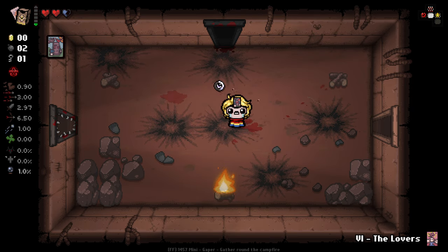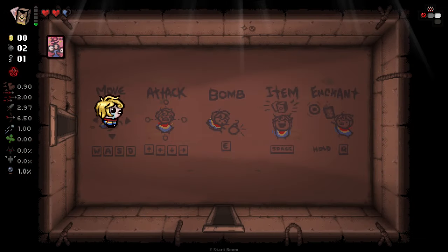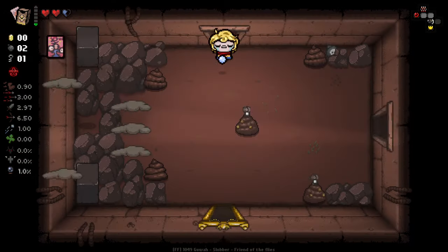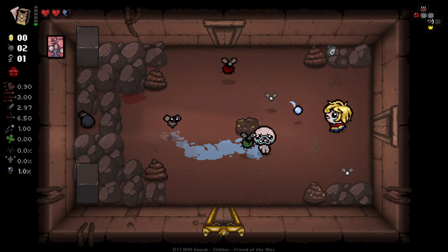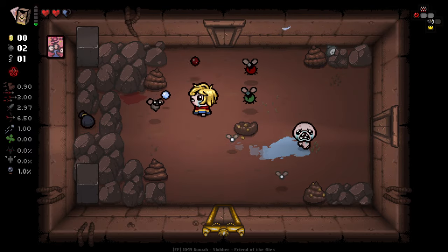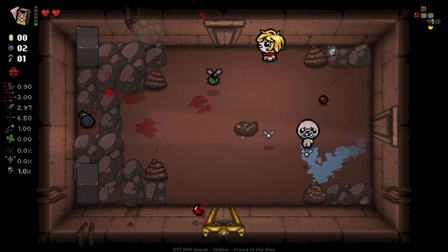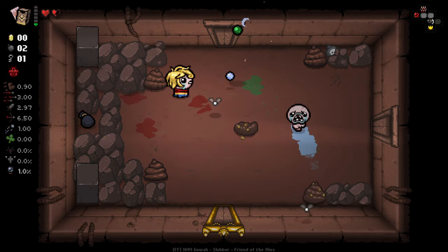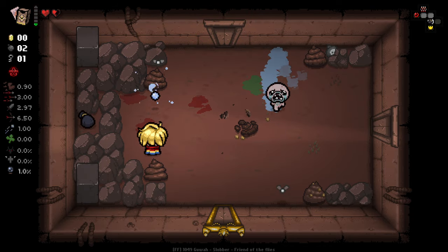Now we've got a Lovers card and we can absorb this. Apparently on getting hit you have a chance to lose the card you have absorbed. I don't know what the Lovers card would do — it might just drop health on hit, or we just get more heart drops, kind of like Child's Heart. We lost our card there, unfortunately. We get to see the ability, and it wasn't an on-hit effect.